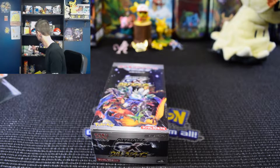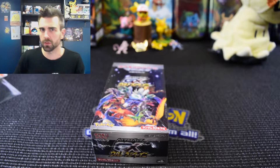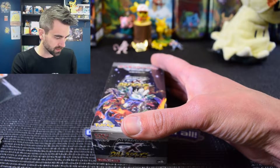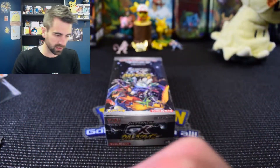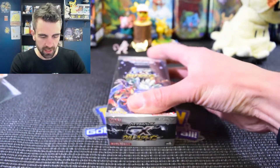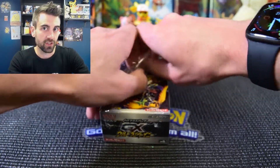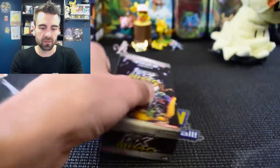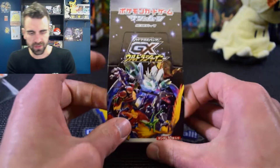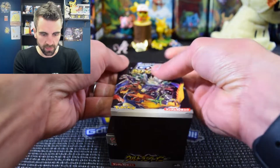Since we're opening Japanese they don't have code cards, and even if they did they'd be for the Japanese online game. So I got some code cards - let's start off with a Guardians Rising. Let's just crack this open and see what we can pull. I would love to pull a shiny Charizard, but any of the Eeveelutions would probably be better because that's what I am collecting. Or a full art Cynthia - I think full art Cynthia is probably the most expensive card in this set.